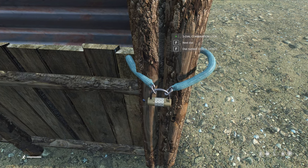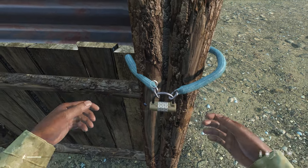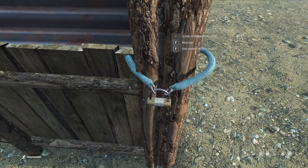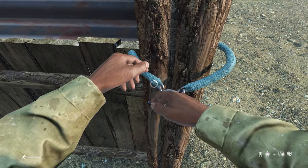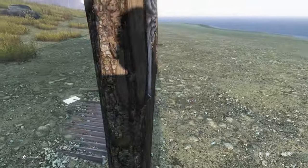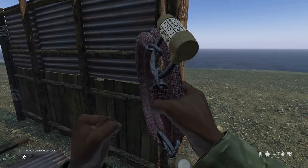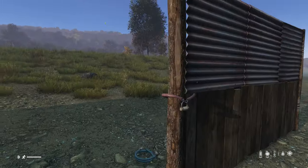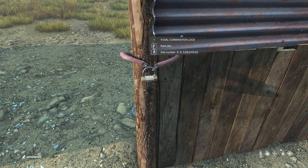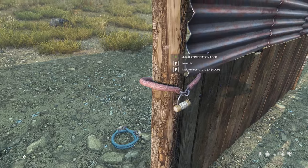All you have to do is when you come back, go to the next dial and enter four-five-one. The four-digit combination lock is super crucial when it comes to securing your base and making sure someone doesn't just sit here all day going one-one-two, one-one-three, one-one-four. I can't express how much more powerful the four-combination lock is in comparison to the three-combo one.